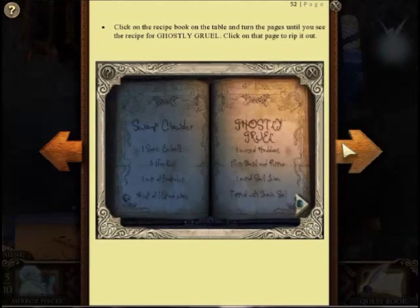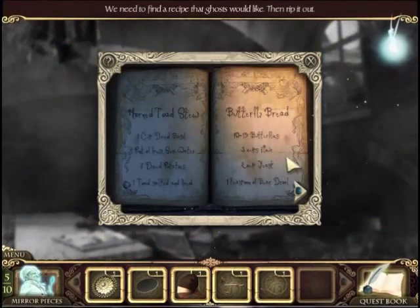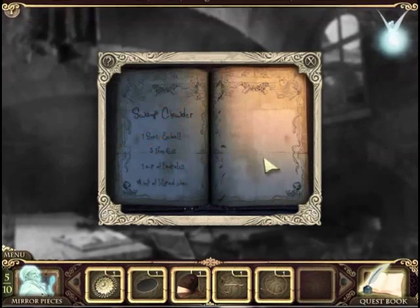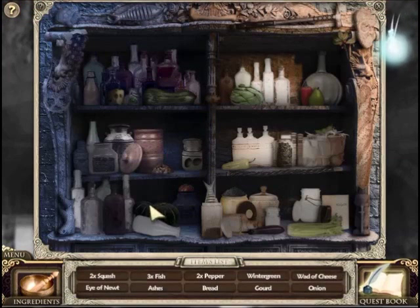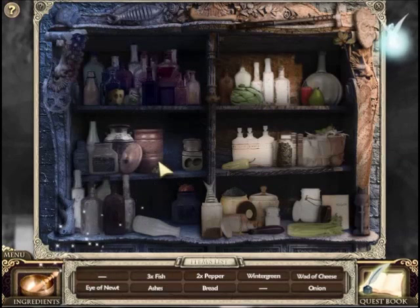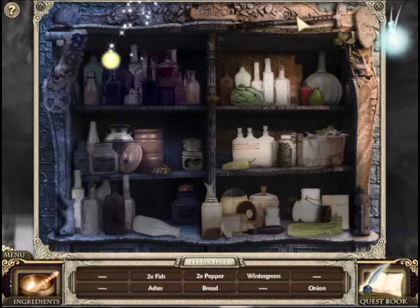We need to find a recipe that ghosts would like, then rip it out. Why do we have to cook for these ghosts? So now we need to find food. There's another squash behind it. Now we need to find some fish and an eye of newt. There's a fish. More fish and peppers. Oh, I found the eye of newt.